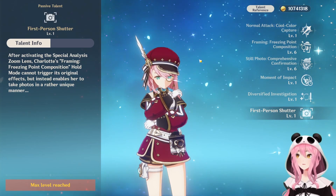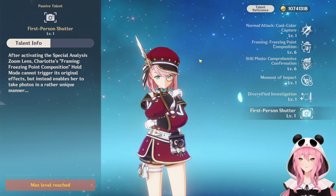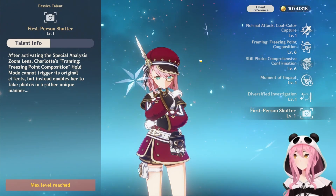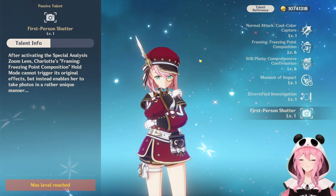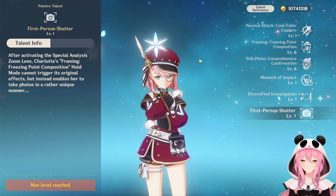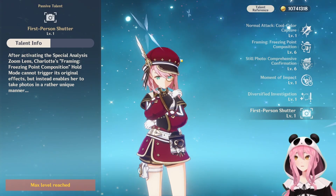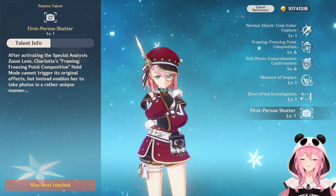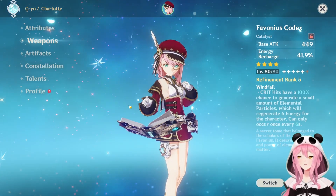Her last passive talent, First Person Shutter, unfortunately does nothing for you in combat or exploration. All it does is let you zoom in when taking photos with Charlotte — useful if you love taking screenshots, but otherwise useless. You also need a special item called the Special Analysis Zoom Lens obtained from a specific quest to use it, and you can't use it without Charlotte. Someone in the comments can help me out on which quest gives you that gadget.